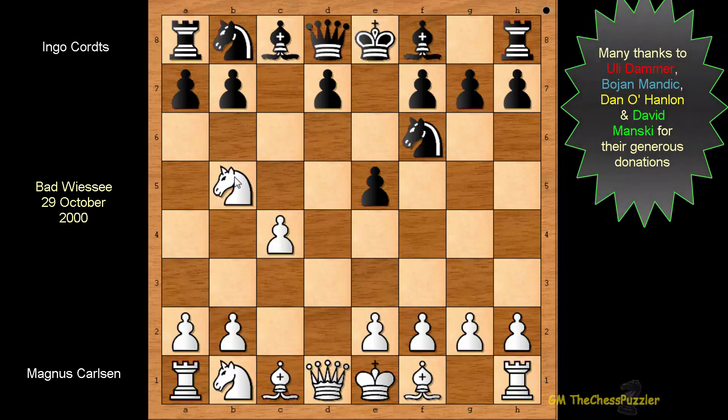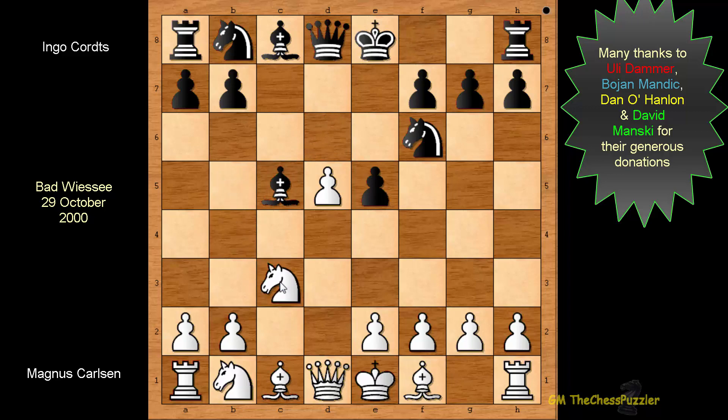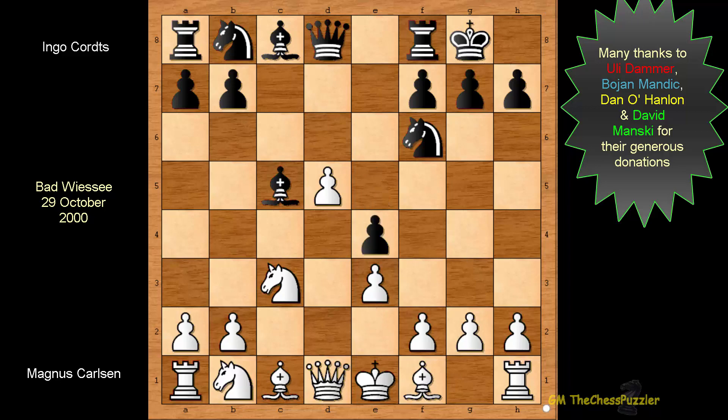Carlsen repositioned his Knight to b5, and with d5 this game was beginning to open up. Carlsen then took, and rather than recapture, Courts came up with a Bishop move. In turn Carlsen was forced to back off his Knight, overcoming many plans and surprises — with a possible move like Queen to b6, for example. Courts castled, and only now Carlsen closed up the gap on f2.